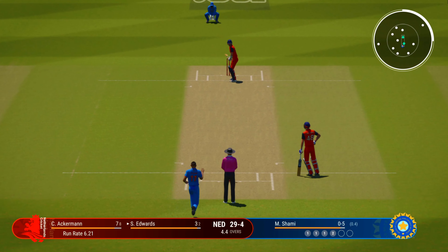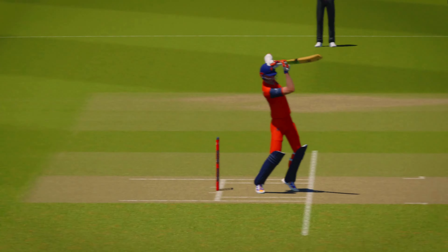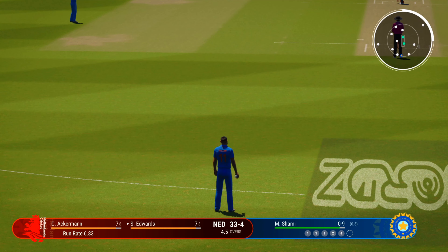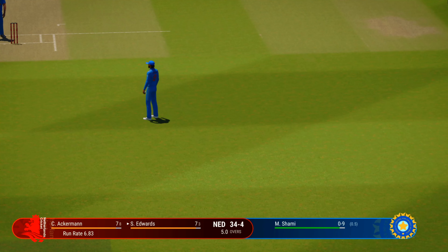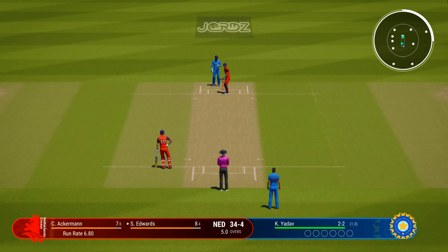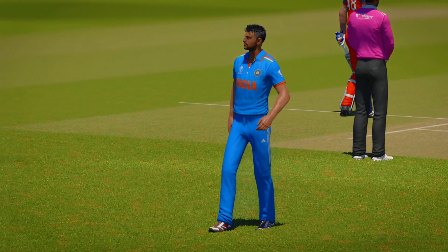Back and across, punched well off the back foot through point to get some runs. Flicked off the pad to deep square — just one on offer. Whipped away nicely through the leg side — elegant as ever and picking up good runs. Faint nick flies through the vacant slip — the keeper and second slip can only watch the ball go for four.